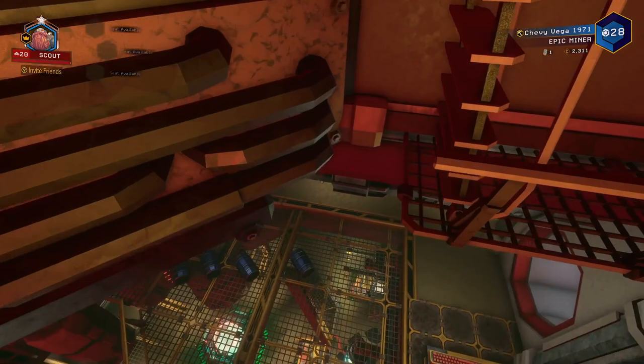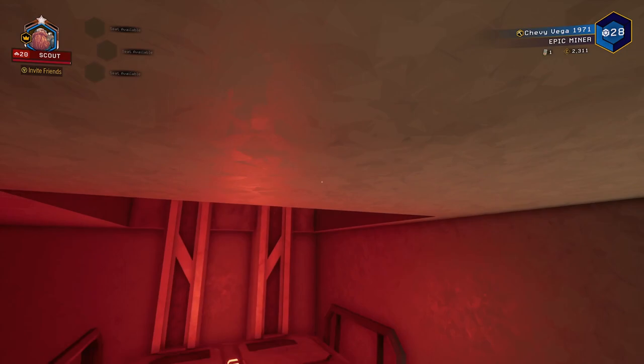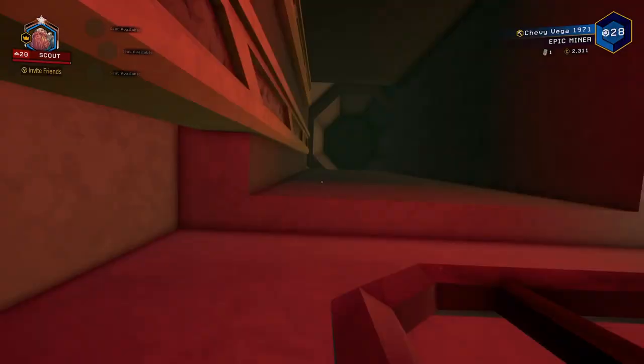Down this tunnel, we'll find an elevator. This is the elevator we're using for the boundary clip. Walk into this corner here, look directly upwards, and keep walking diagonally into the corner.